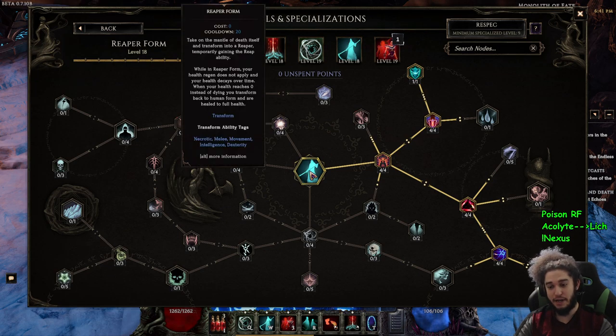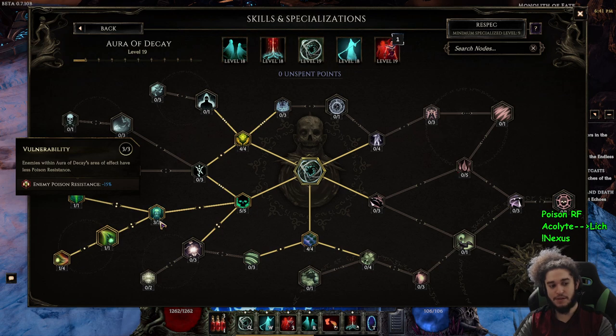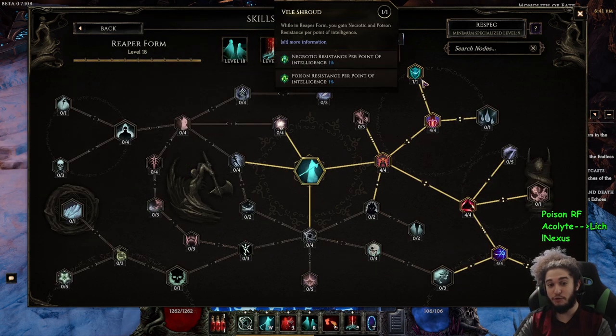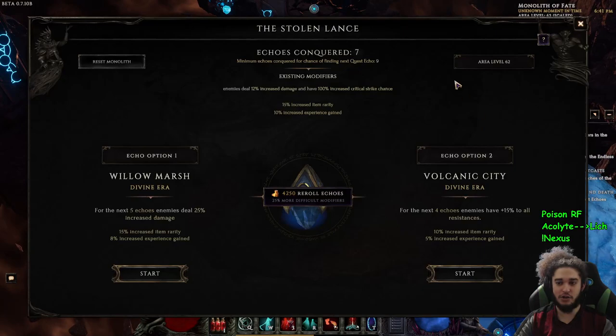Aura of Decay is our giga damage steroid that we keep on permanently. Life recovery all comes off of that node — it's pretty much what gets the build up and running. This allows Reaper Form to stay permanent, and while in Reaper Form we're basically super tanky. The key note: with the aura up, mobs have minus 15 poison resistance. Every time you inflict a poison stack, their poison res is shredded equal to my intelligence. I also lose poison res equal to my intelligence, but in Reaper Form I gain 1% poison resist per intelligence, so it offsets it. Transplant is for mobility.